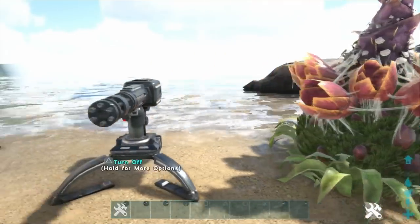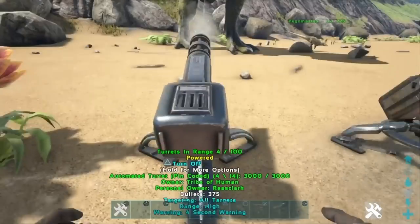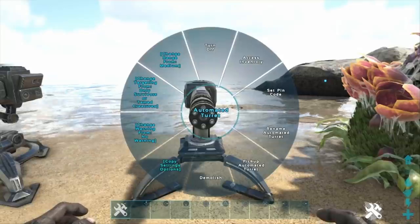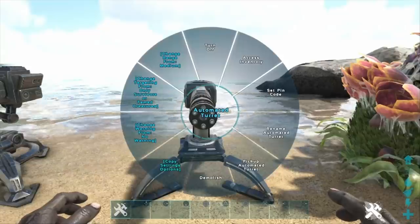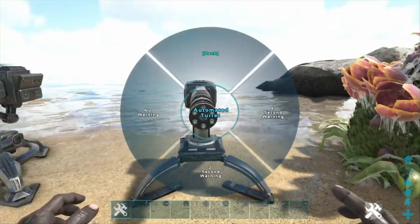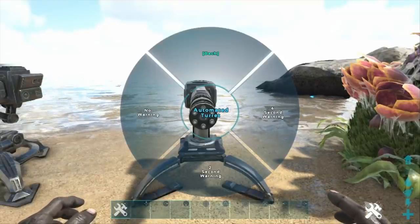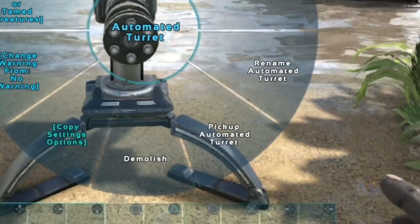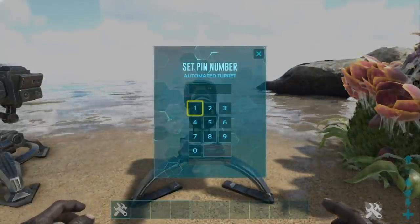The auto turret shoots for 118 damage without a saddle and has a few more options on the pinwheel that the Plant X doesn't. In addition to all the Plant X options, you have a warning function where you can give enemies a two or four second warning that a turret is in range. You can also pick the turret back up and set a pin code, which has a range of uses.